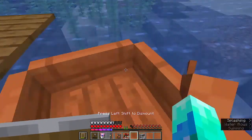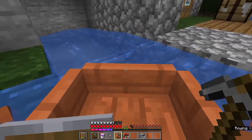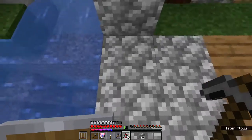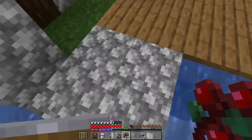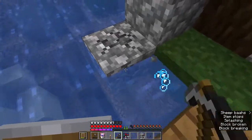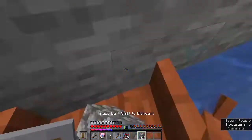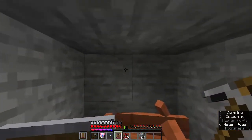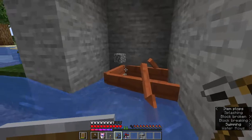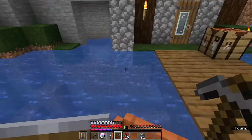I guess we'll have our first boat placed right here. It's gonna be kind of annoying to get in and out, but I think I'm actually gonna remove this. Basically what you do is you go up to this and then you jump out, and then it parks the boat for you. Yeah, that's a good idea to be honest — you don't really have to do any work. I need to make the ceiling taller for the boat.